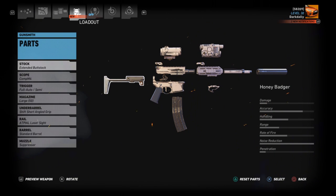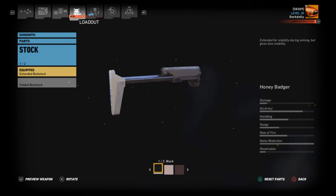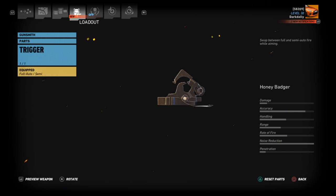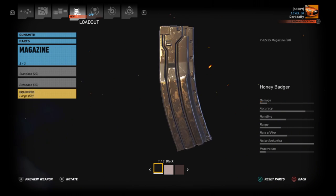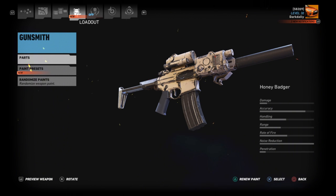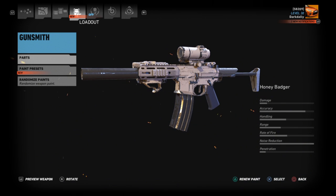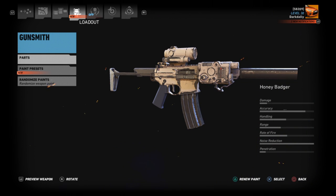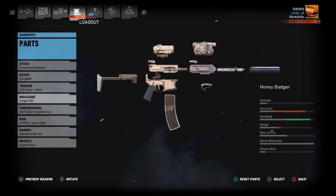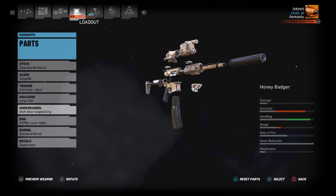This thing is extremely customizable. We have two buttstock options — extended or folded — and the full range of optics. For the magazine, you can actually put a 50-round mag in it, which is cool for an SMG in this game. It's the only standard-format, magazine-fed SMG that lets you stuff a 50-round M4 mag in it, as long as it's chambered for 300 Blackout. I have it outfitted with the short angled grip — always the grip you want on an SMG — and a laser sight.